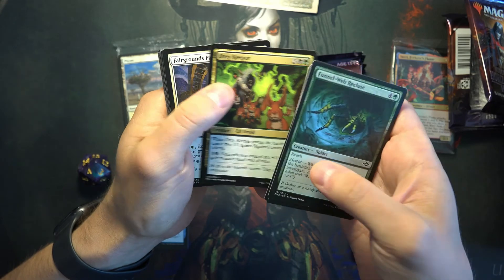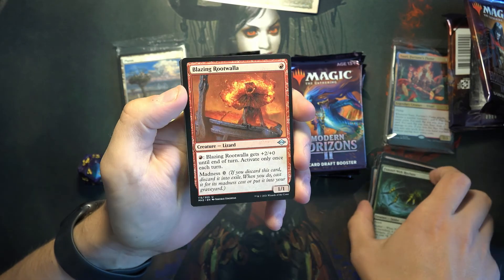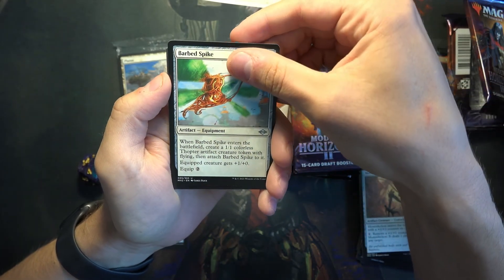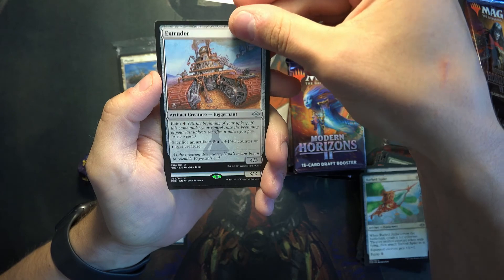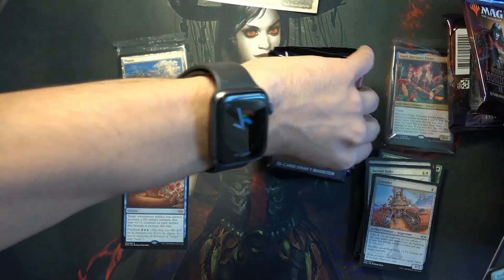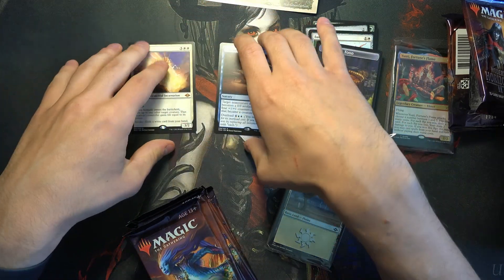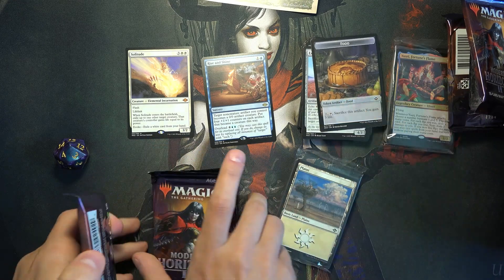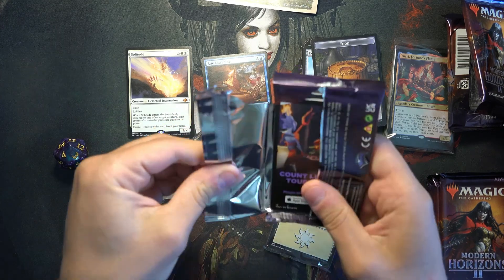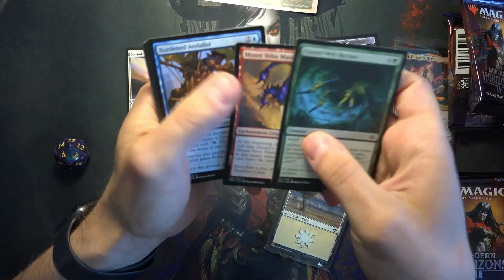There's a Squirrel card — Elf Druid. Blazing Root Walla — I think I saw this on Arena, they added it. Monoskelion, kind of like Triskelion. Extruder and — oh, Solitude! That's one of the chase mythics. It's a very good pull. Let's put the rares here and the mythics over here. I think there's a cycle of these with Solitude and Endurance being the most desirable, though they all seem to see at least a little bit of play.